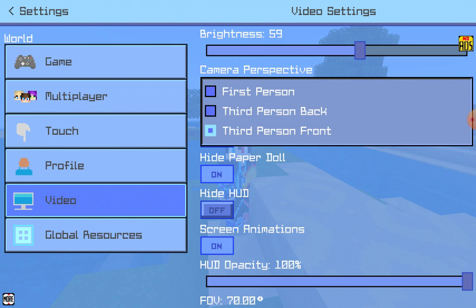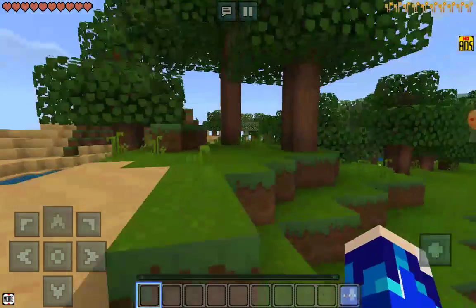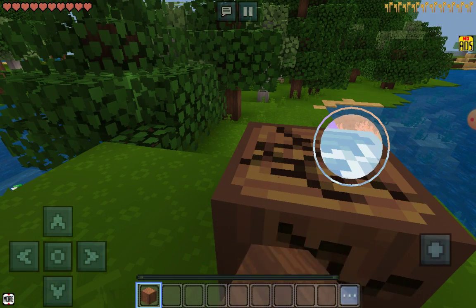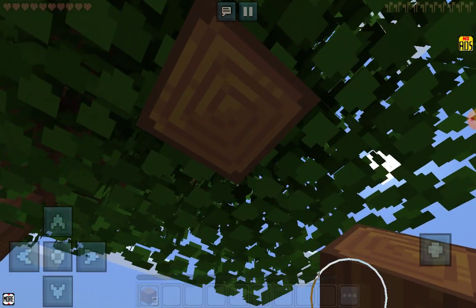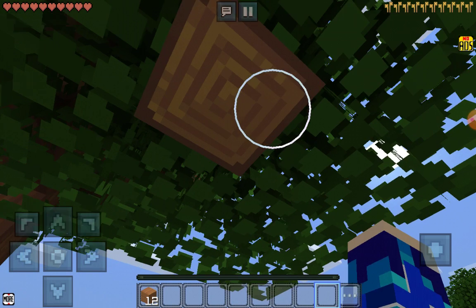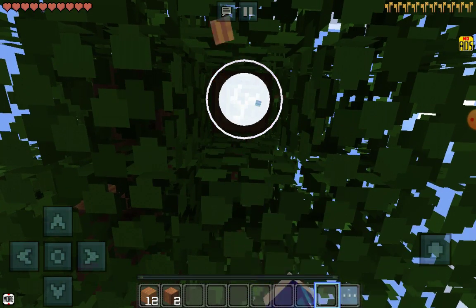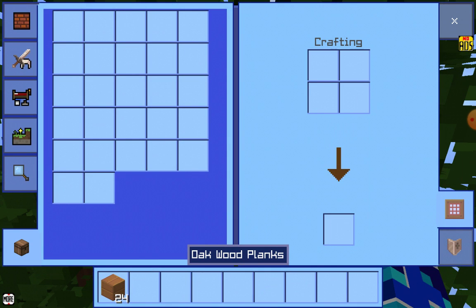Now this, now this — three paces forward first. Okay, so now let's break the trees. Let's break it now. Okay, now let's make some wood planks, guys. Now we need to move, break some wood. Okay, so let's break — how many are there? Okay, now three are here.